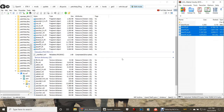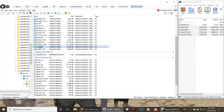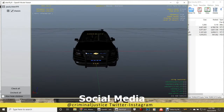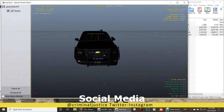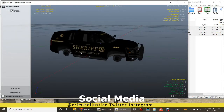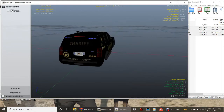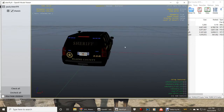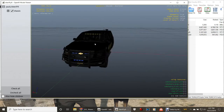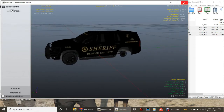Now those are in. If you want to see what we're working with, double-click that sheriff.yft right there and make sure OpenIV is in edit mode. It's going to show you what we're working on. By default, all the lights are blue — see that, all of these are blue. The ones in the front, it's got windshield lights, side runners, and it's got light bars in the back with some strobes. We're going to change these to red and blue instead of all blue — that's our goal today.